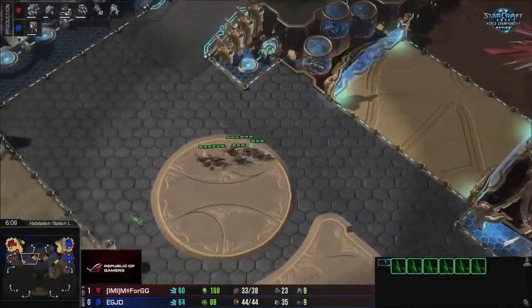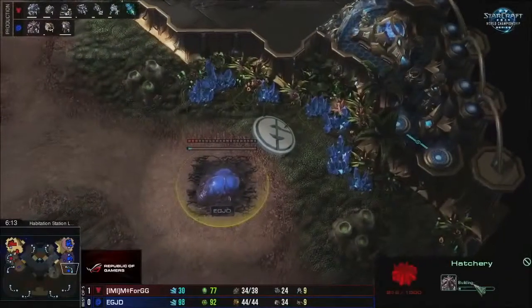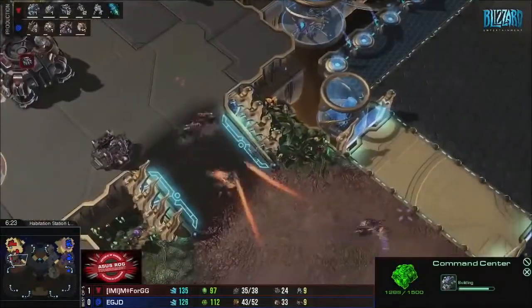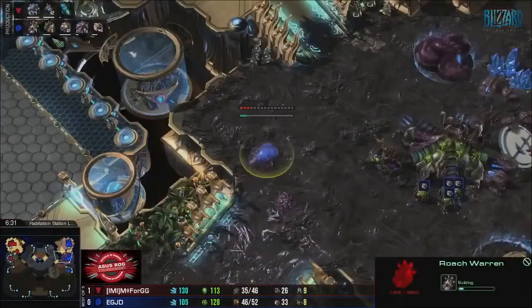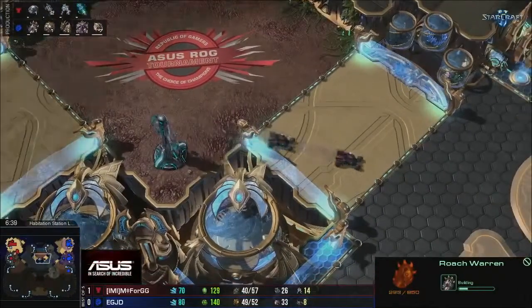Back at home, 4GG does basically what we saw already in game one — he goes straight into the third base. Jadon is also now claiming his second expansion, the third base, and going into additional gas. It's very likely that we just see the standard stuff from Jadon again. But actually, he's going into a roach warren right now. So, is this going to be four roaches trying to chase away the Hellions and get the creep spread up?